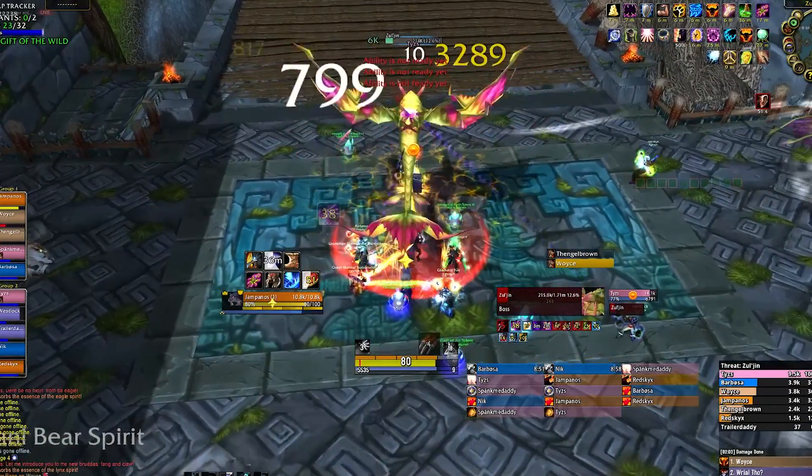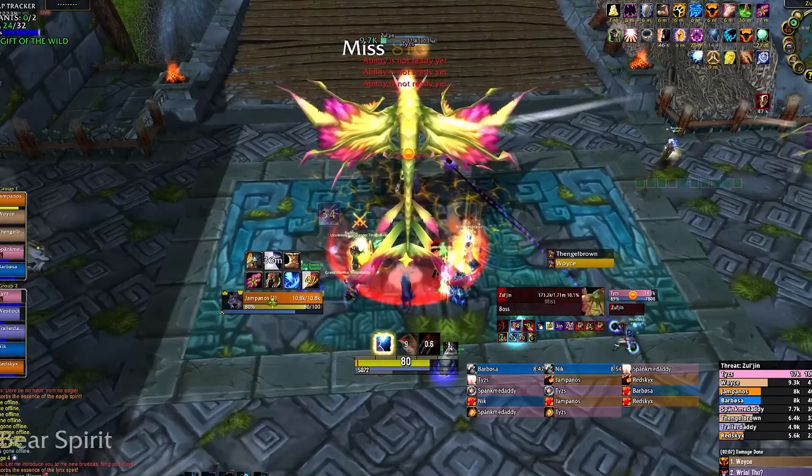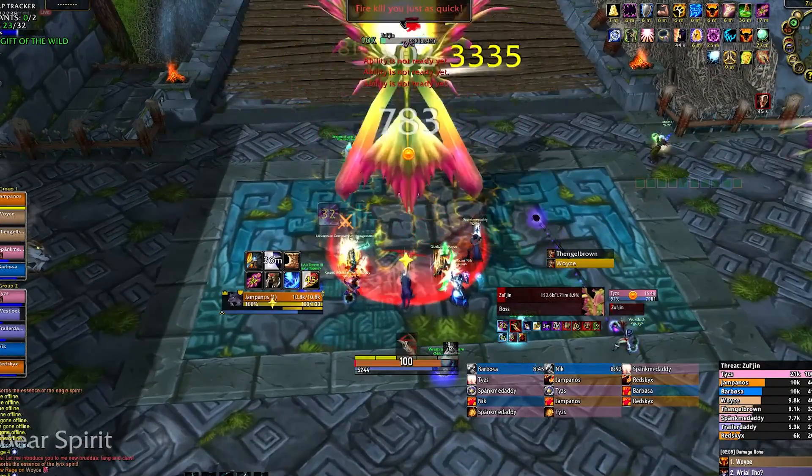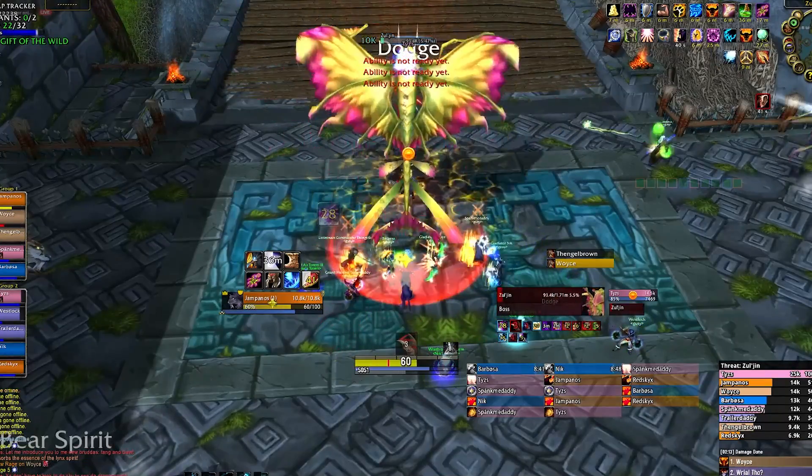Once again, respect aggro and then burn down the boss. He will cast Pillars of Flame at the player's location, so just move out of that. Make sure to not be in front of the boss, and healers stay on top of healing so nobody dies to Flame Whirl.